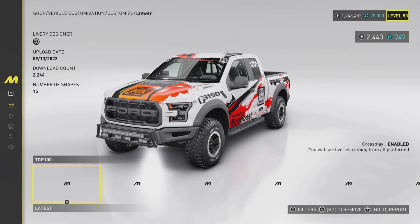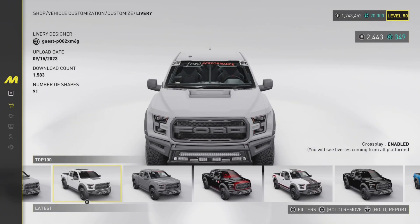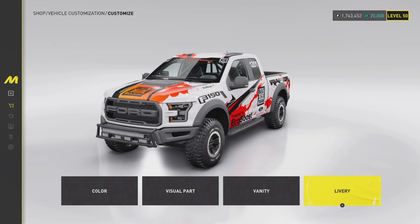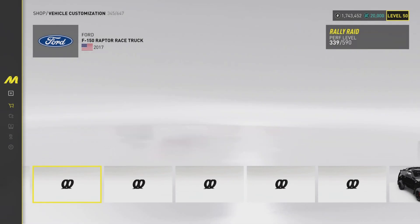Liveries as well — is there any other liveries to go for? You can just get plain block color ones. Why would you want a gray out of everything? This is why I just don't get liveries, because they are awful. But let's get straight into the performance parts.